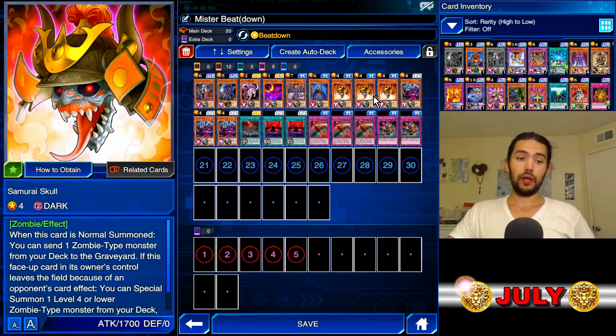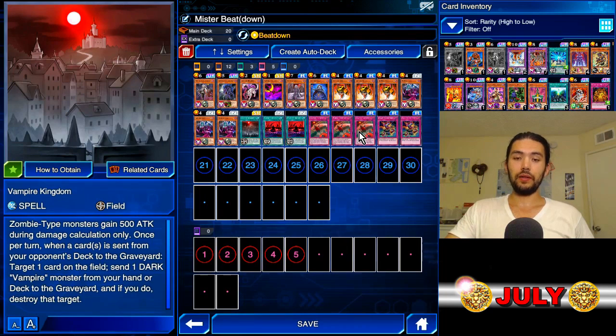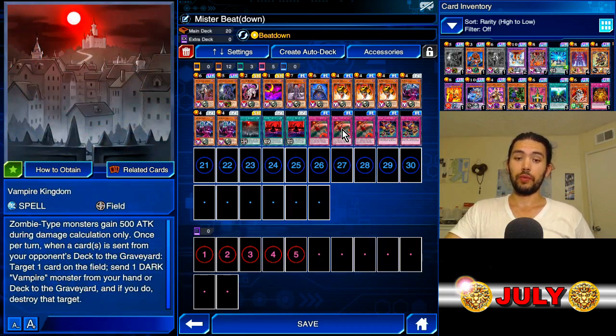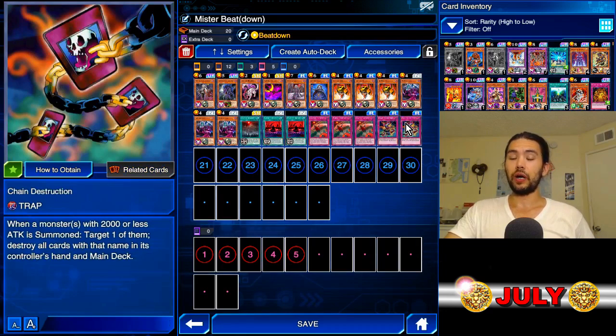Between Skull and the familiars — well, I guess this one's a retainer, the bats are familiars — you have the search power of a little more than one Amazonist Princess. Our back row is focused on getting out the Vampire Kingdom, so Vampire Takeover: if all we have are zombies and we don't have a field spell, we can activate the field spell directly from our deck and special summon a vampire. Once we have the field spell out, the other takeovers aren't good anymore, but they are still vampire cards and can still be used for discarding for our familiars.